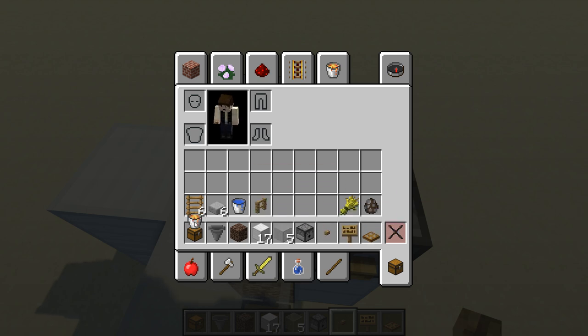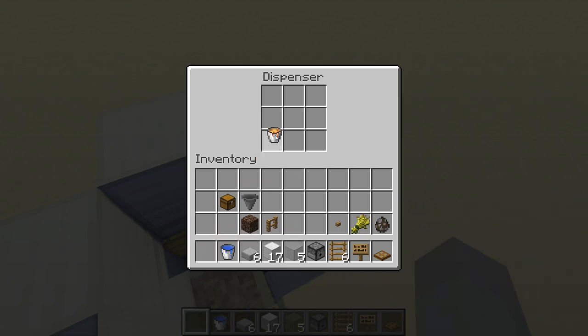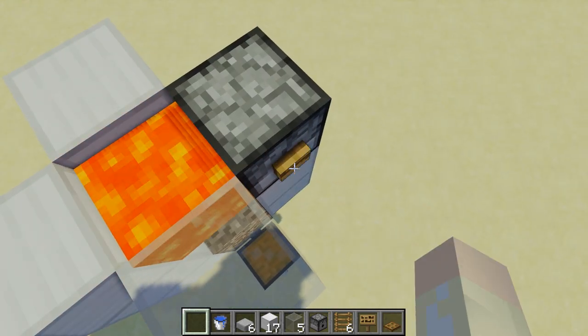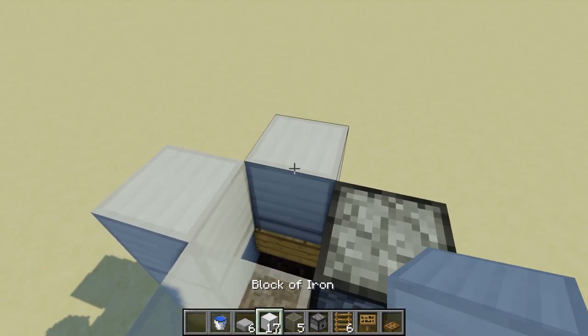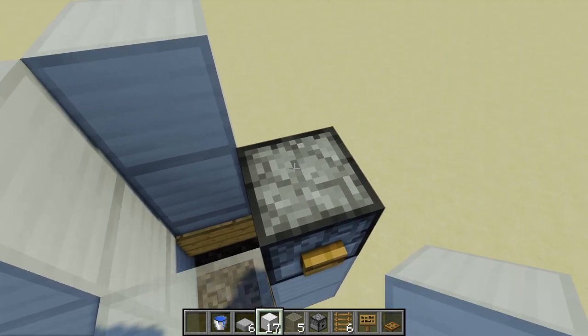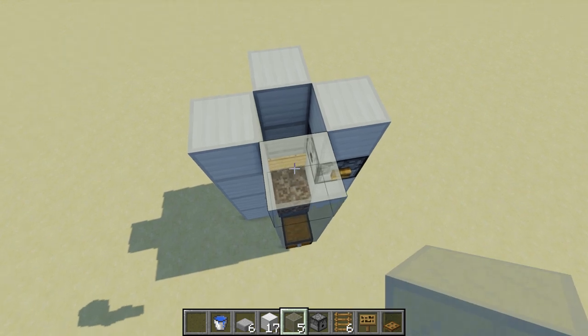Let's put some lava in and get set up for the rest of the build. Normal clicking — put the lava inside the dispenser. Let's test this: out comes the lava, it doesn't go down. Click it again — goes back in. Now let's do the next layer. Put one there, one there, hold down shift, put another one there, and then put a piece of glass on the top.